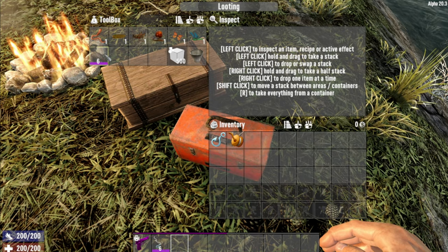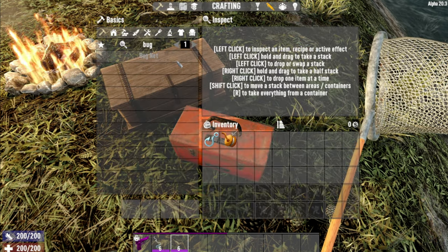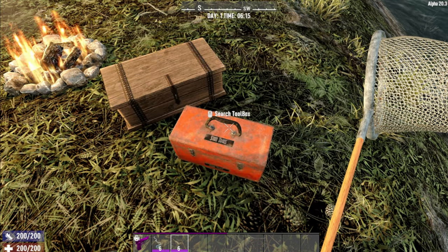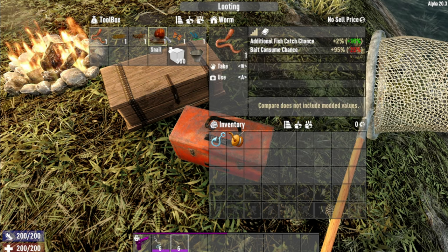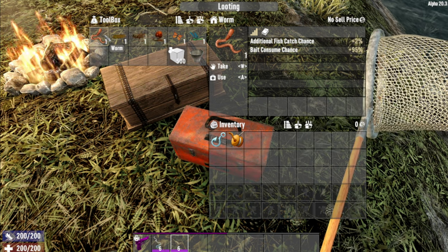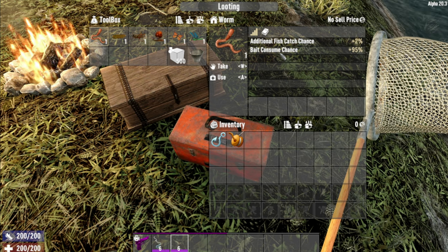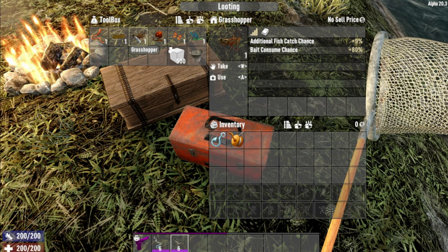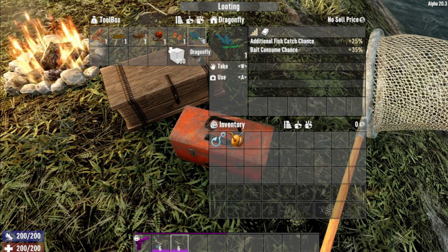There is more to the mod. We can create a bug net. By typing bug net we will need five short iron pipe, a sewing kit, cloth fragment and wood. Once we've got this we can hunt for six different bugs that are around. Worms we dig up but the other five are findable within the actual world. Worms give you a 2% additional chance to catch fish with a 95% bait consume chance. Then going through: grab 5%, grasshopper 9%, snail 12%, butterfly 17% and dragonfly 25%.